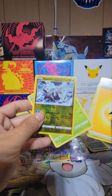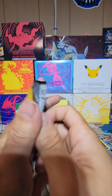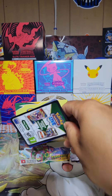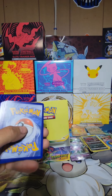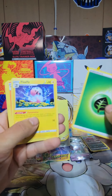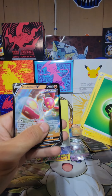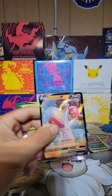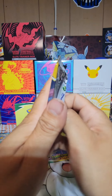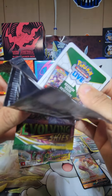Kyurem reverse — I don't know if I have that one, but I'll set it aside. We're almost coming to the end of the box, guys. Can we pull something else? If not, it's still cool. Oh — Machamp V! First time pulling that card. I kinda got a good memory, but not all the time. Alright guys, this is going to be the last pack.